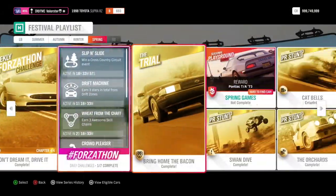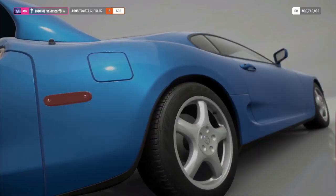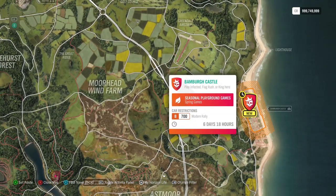Let's go to the next one. Here at the Playgrounds we have the Pontiac that we can win. What car do we need to take for that? Well, you can choose that a little bit yourself. We need a B700 Modern Rally.